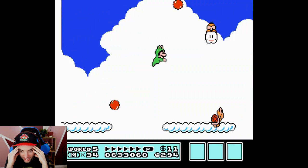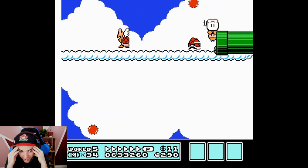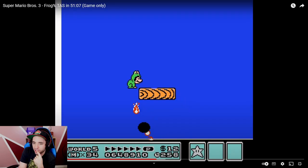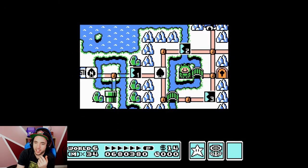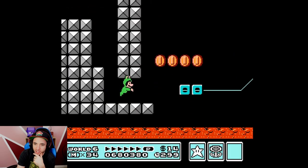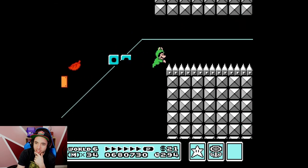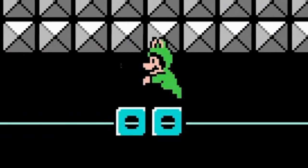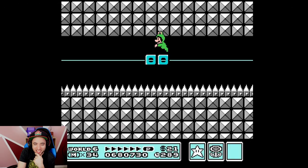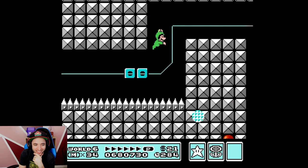Oh my god, you're so close to the edge — I keep thinking you're going to die. You're not even on the ledge. So obviously the TAS can't damage boost here, because even though he stays in Frog Suit... Sounds like tanks on Atari or something. Frog Suit go brrr.